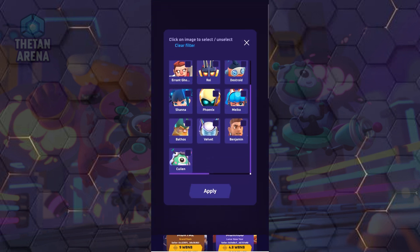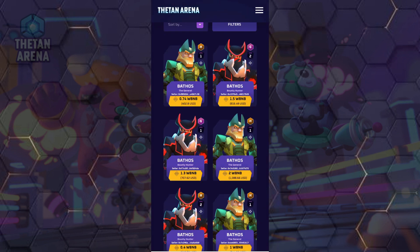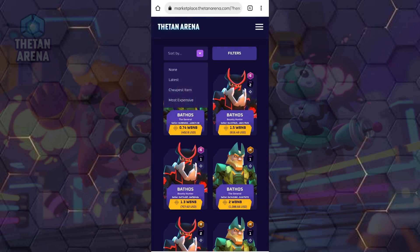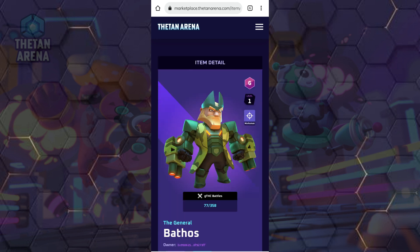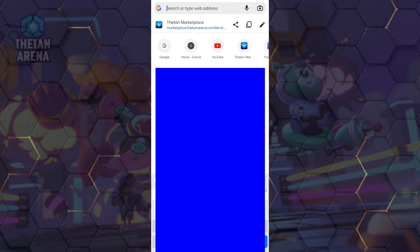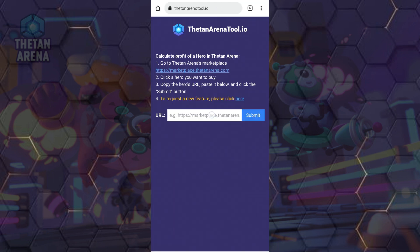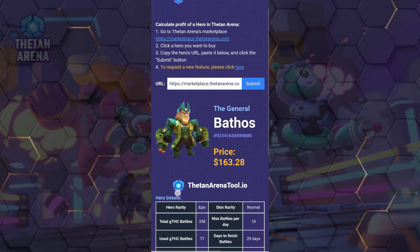This time I'll choose Baethos. Go to the top and copy the link, then go to ThetanArenaTool. Paste the URL and click Submit. Once you do this, all the details you need will appear in an instant.